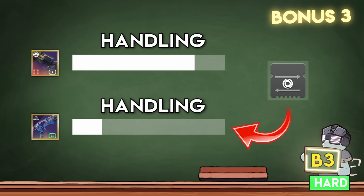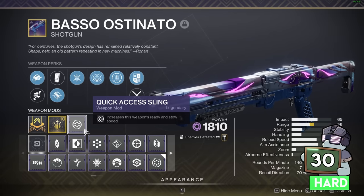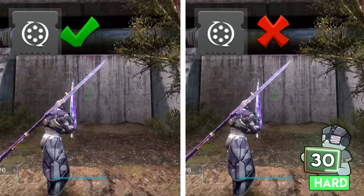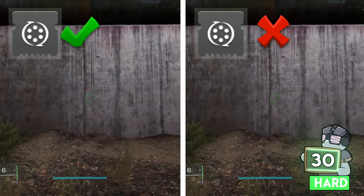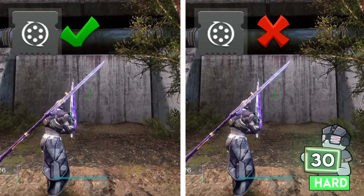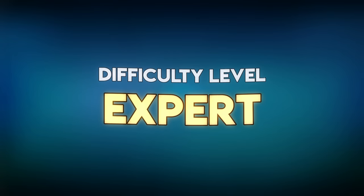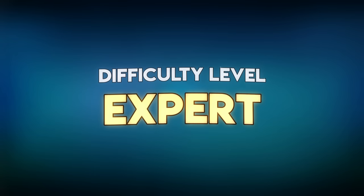Give yourself an extra point if you knew that. Sticking with handling, the Quick Access Sling mod is also a scalar for helping swap speeds, but do not use it on a sword — those have fixed animation times that do not change. With section 3 complete, if you've got 30 points or more, you're sitting at the Elite Guardian ranking as we move on to the Expert difficulty level.